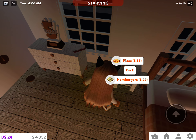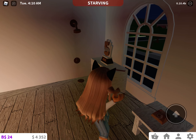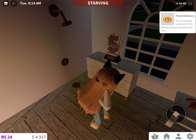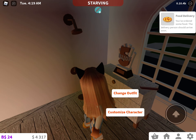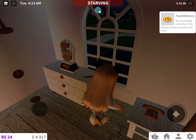Over here we could throw a party, invite people, and order food. Let's order some pizza. We just ordered pizza, so it'll come to our house in the game. We could use the hairbrush too. We have the change outfit option. Yeah, the pizza will come soon.